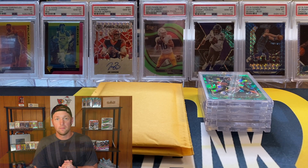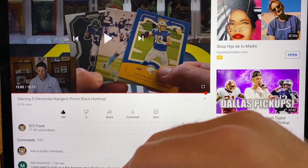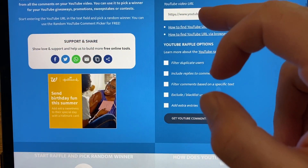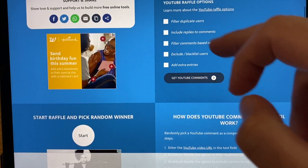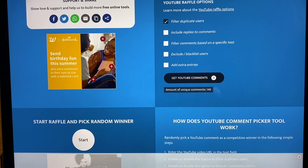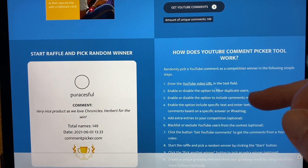Alright guys, so we are ready for our giveaway from the last video. I had the Herbert, the Tua, and the JK Dobbins up for grabs. We have that video pulled up — going to get that link, pull it over in Safari, paste it in, filter duplicates, and get our comments. We got 149 comments on that video, so let's go ahead and get our winner.